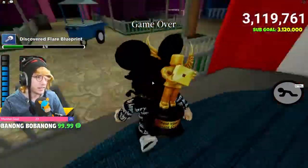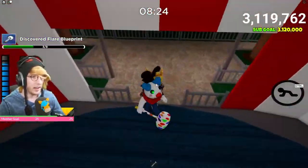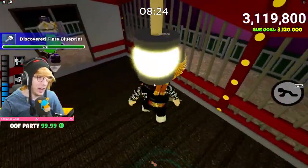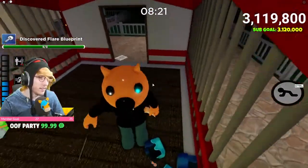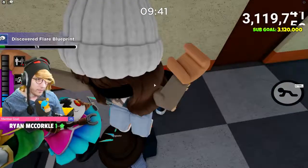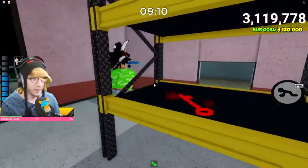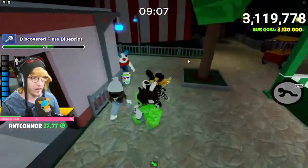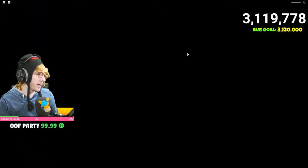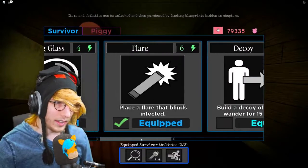Here's how it works: blueprints spawn in about four different locations on the Carnival map. You can have one spawn in the red room up top with the plank, one in the orange cage, one in the little dining room area right next to the orange cage, and one inside the green room. Once you get a blueprint, you can just respawn, quit the game, rejoin — you don't need to complete the map. Once you have all eight, you can go unlock the ability. That's a super simple way to get it.